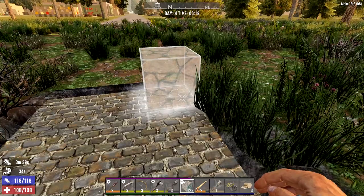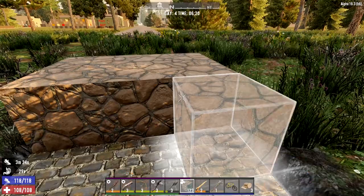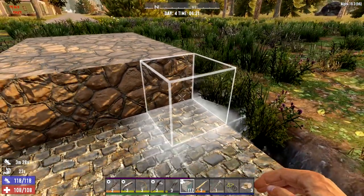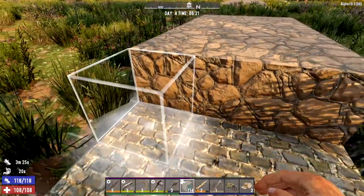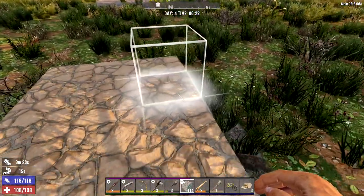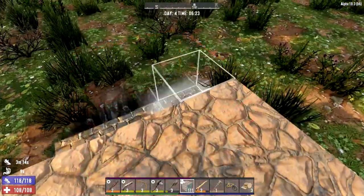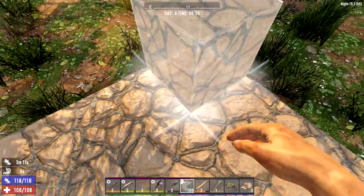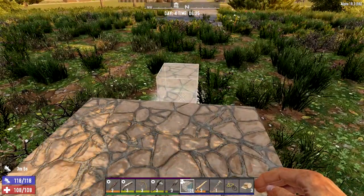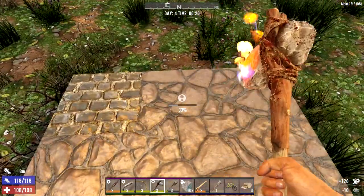The trader's open, so we'll take a coffee break from building and go see what the trader has for us in the way of a mission. It's also day four, so they have new stock. Let me count — one, two, three, four, five, six, seven — okay. I'm going to keep upgrading this with cobblestone to keep it nice and solid.